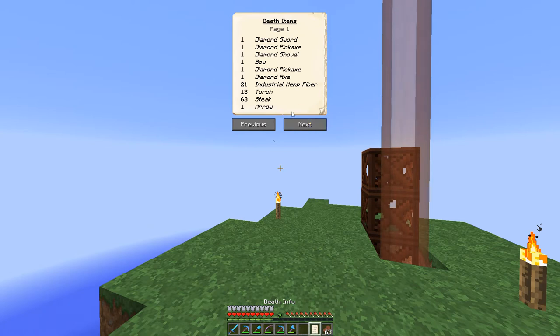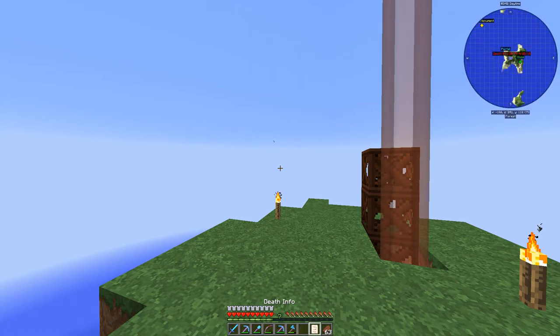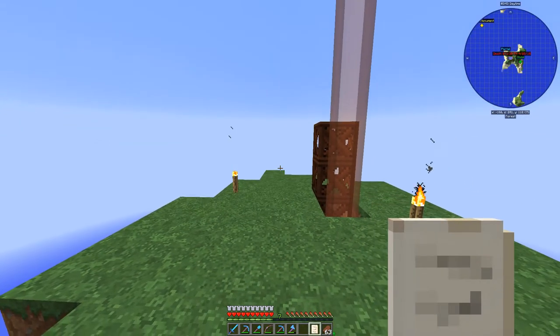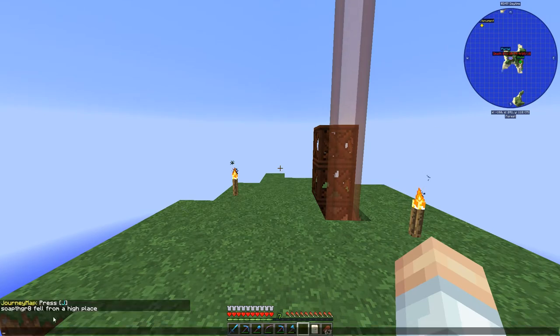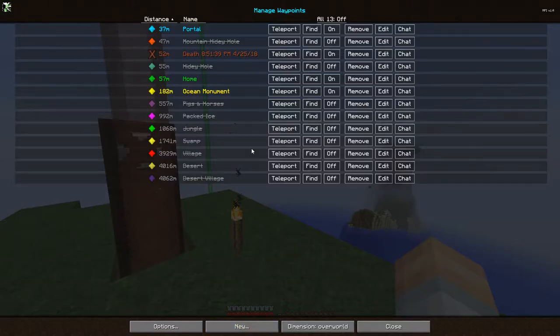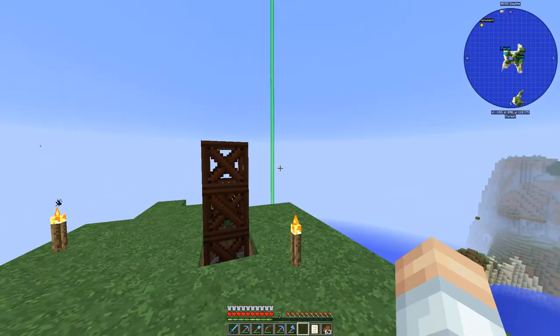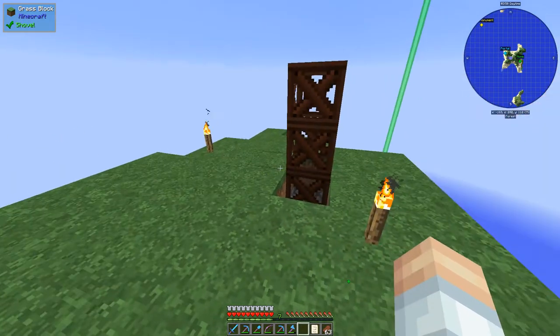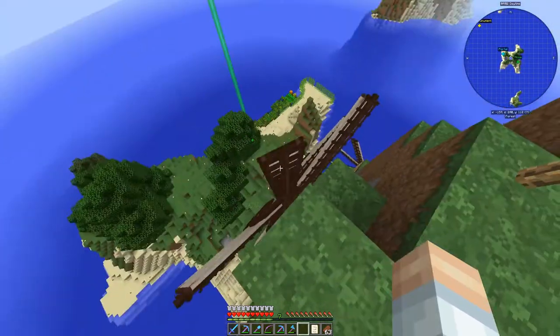The map beacon just tells you what you have on you but nothing else. It'd be cool if it told you how you died - and yes, it does say 'fell from a high place.' Anyway, we can go into waypoints and get rid of that. So the two times I've died on this map it's been, well, my own misfortune.